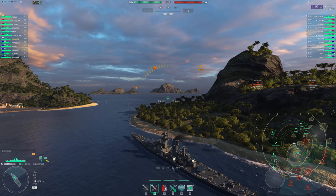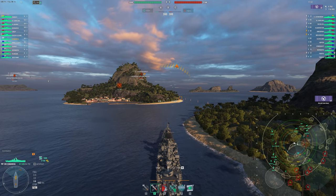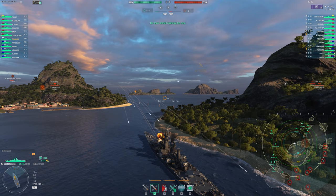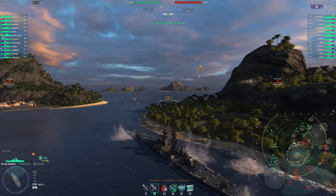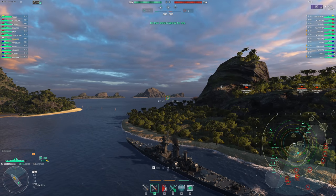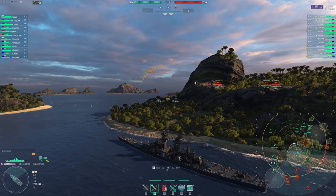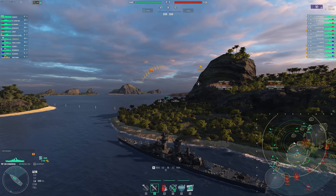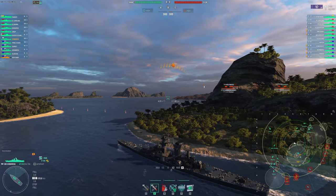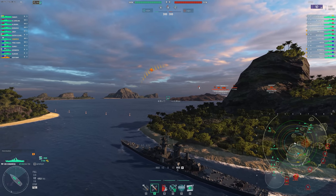I wonder how many people they're bringing north. I want to force this ship into some interesting situations — I don't want to just camp an island with a brand new ship. I'm debating whether I should just make this play and see what happens. Something's in the cap — could that be the Vladivostok just nosing in? Let's see if we can spot something.